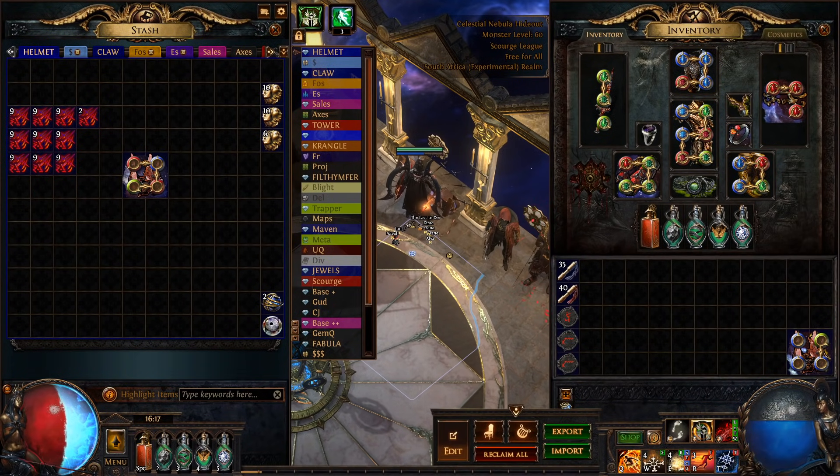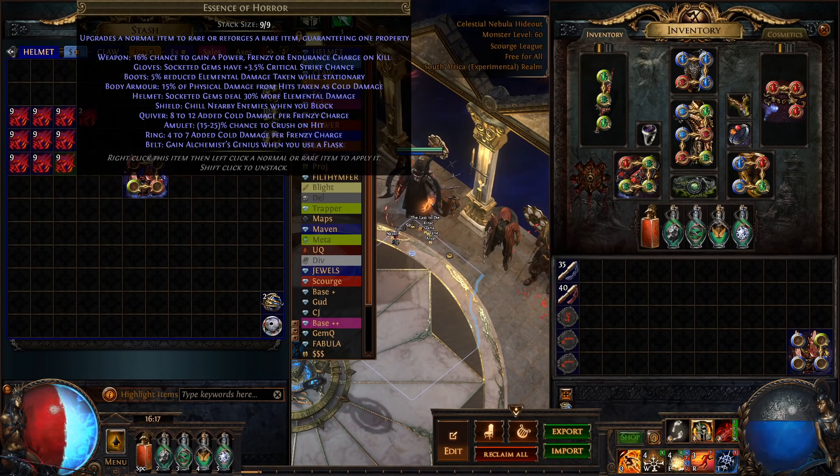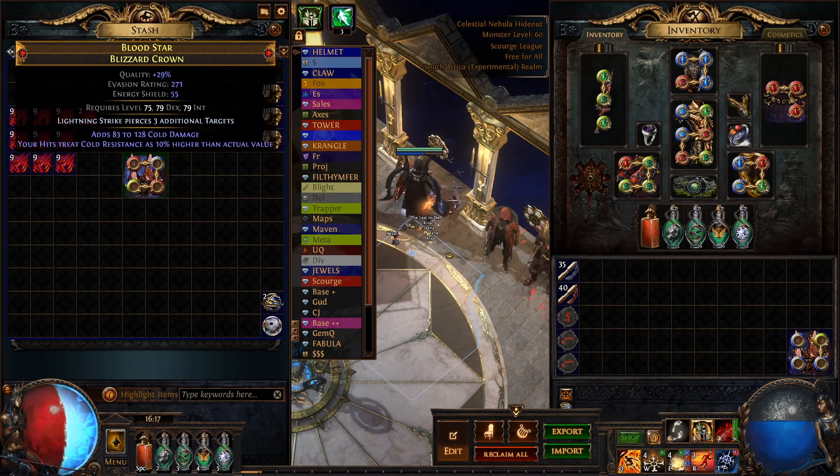Hey everyone, this is Lolkohol and in today's video we're going to be crafting an interesting helmet that's pretty good for a lot of different builds. Primarily I think Herald builds use it — ignore the Enchanter on this one. The modifiers we're looking for are: Socketed Gems deal 30% more elemental damage, which comes from Essence of Horror; Hyperthermia; and base crit for spells, which also comes from Shaper Influence.